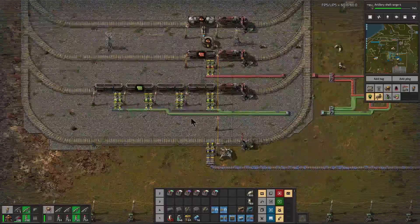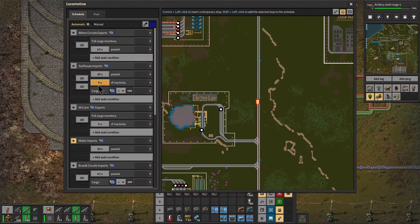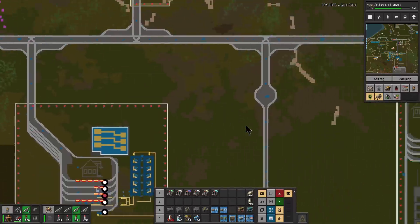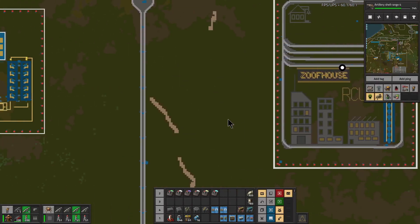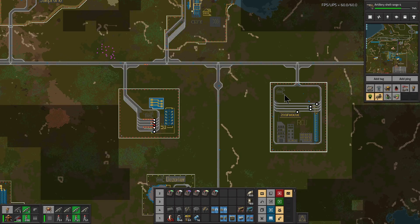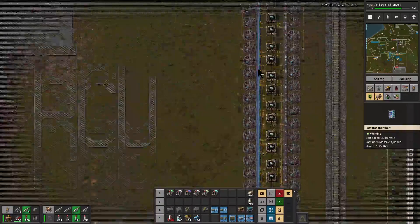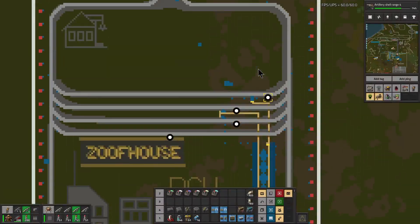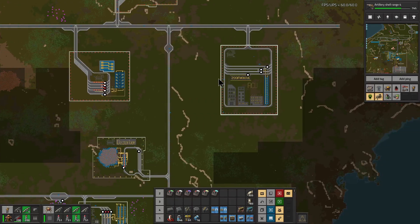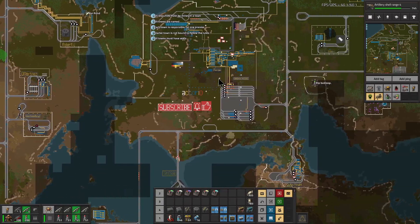The town is complete — we've got our train export, the train just left so it should have been full when it left. What we did was use the same train that was delivering blue circuits, and we added this extra pickup so that after it delivers to Zoofouse it comes here, refills, and heads on for the rest of its path. That should increase the number of circuits at Zoofouse. We still have some here, and if we need to add another train that only delivers from McCann to Zoofouse we can always do that.